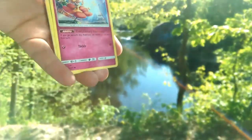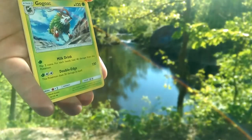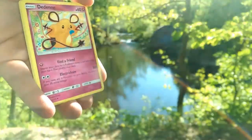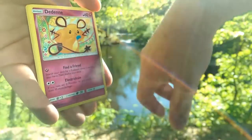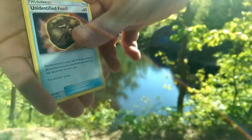With the evolutionary advantage, so if you go second with this one, you can actually evolve right away, I believe. Gogoat, with the milk drink and double-edge. Dedenne — that ultra Necrozma counter, right? An unidentified fossil.